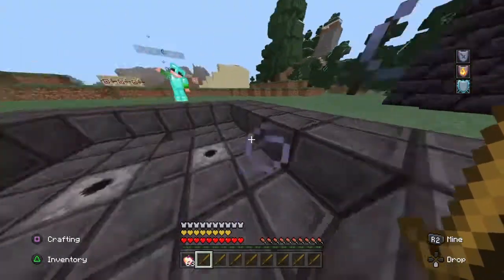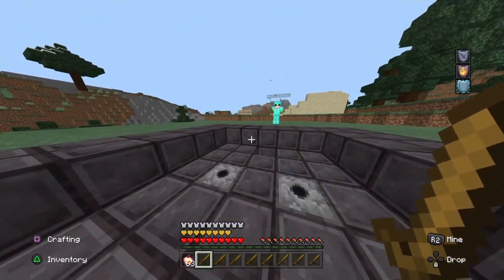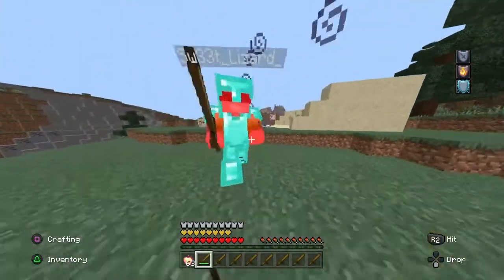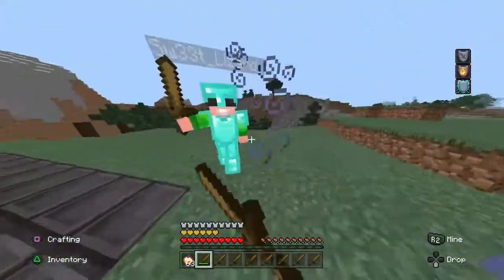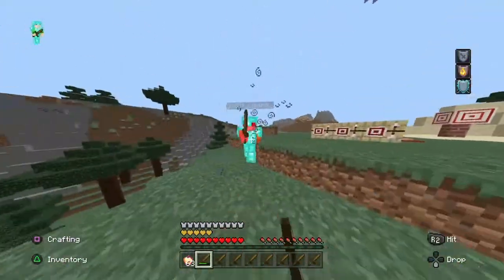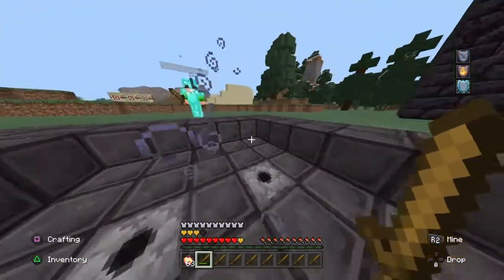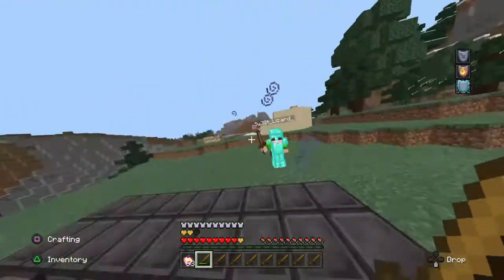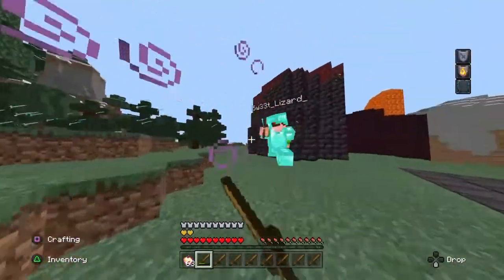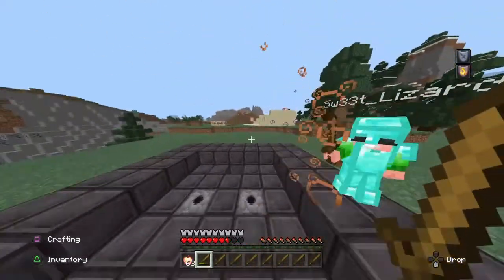Now that you have speed bridging down, we're moving on to basic ground PVP techniques. A lot of ground PVP comes down to practice, knowing your reach, and knowing when to back off. The first technique is W-tapping: while hitting your opponent, you repeatedly start and stop sprinting, which deals a little more damage and knockback — generally a good strategy. The second technique is strafing: just move back and forth to make yourself harder to hit. Combined with W-tapping, it really helps.